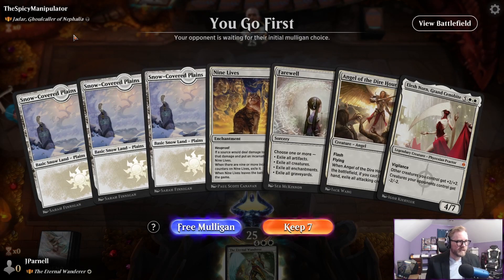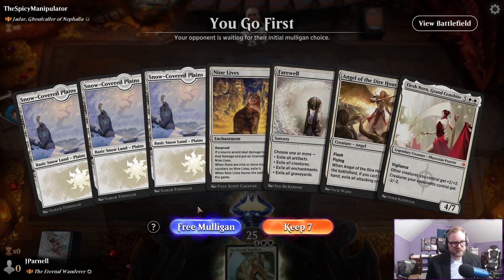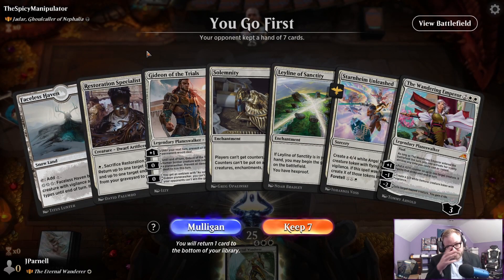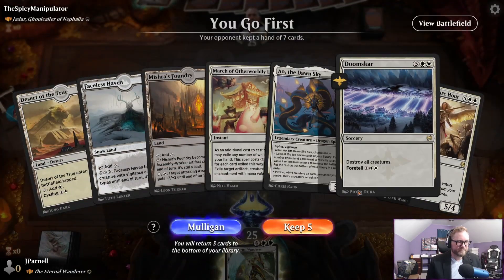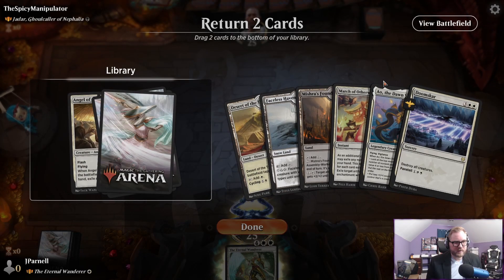We are on the play against Jadar. This is a slow hand — I actually think I'm going to mulligan. Our cards are too expensive. We're going to six. Treasure Map, Retrofitter Foundry — I'm going to go to five.